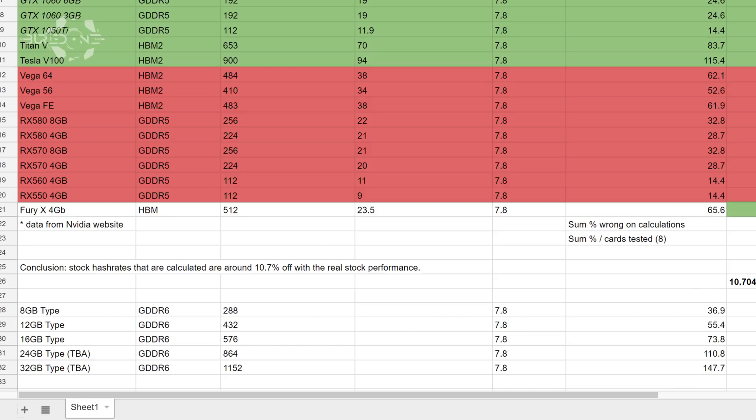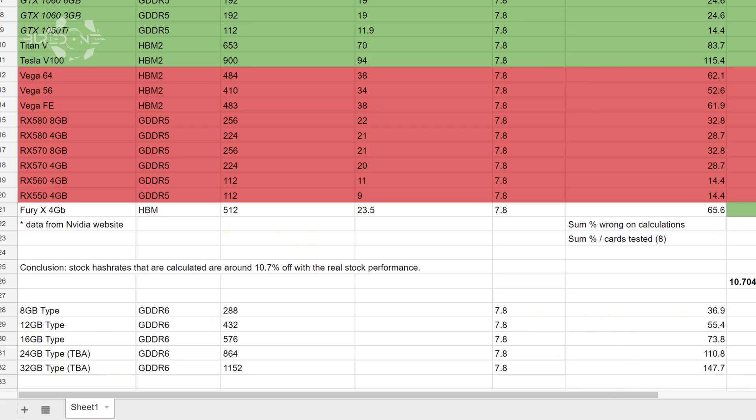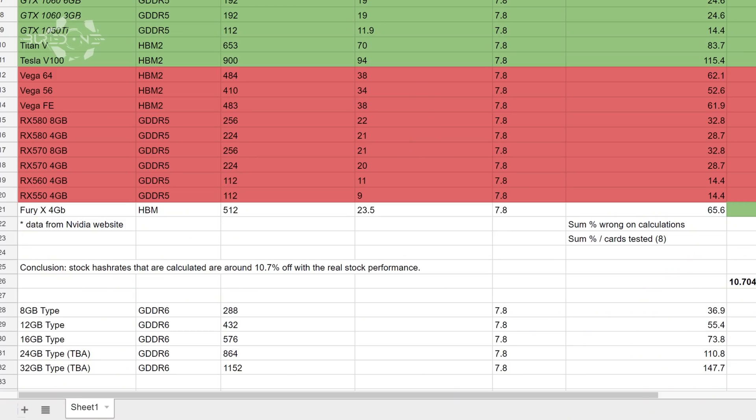The 12 gigabyte version is going to be about 55.4 megahashes per second — a huge increase, about the same as a GTX 1080 Ti right now. The 16 gigabyte version is going to be 73 megahashes per second, which is really high as well — probably the 1180 or so. Then we have the 24 gigabyte version running at 110 megahashes per second, probably the 1180 Ti, and the 32 gigabyte version at 147 megahashes per second.